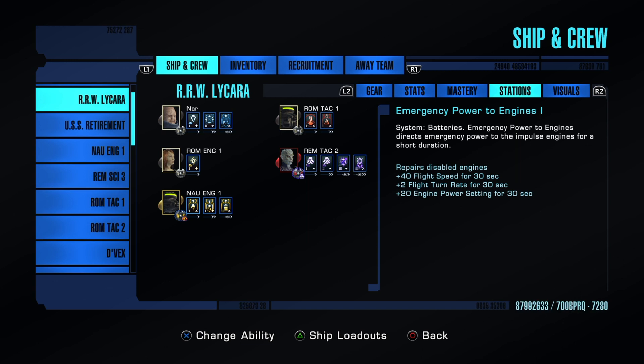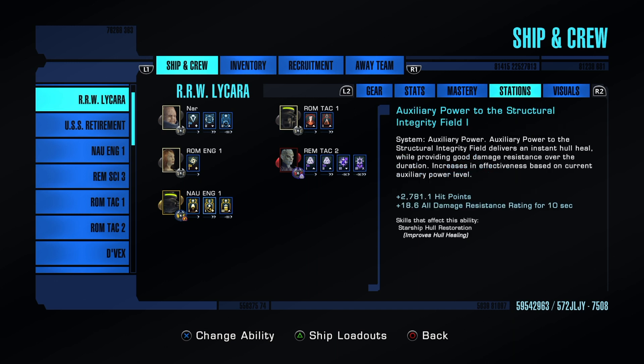Engineer team 1 — again, just like science team, you need this, don't skip it. This ties into emergency power to engines, which ties into our doff that recharges evasive maneuvers. Click evasive maneuvers, then click emergency power to engines with the doff and that timer gets drastically reduced. You constantly want to be moving fast with the highest turn rate possible. Aux to SIF ties into a doff, gives hit points, but I'm mainly clicking it for the placate.